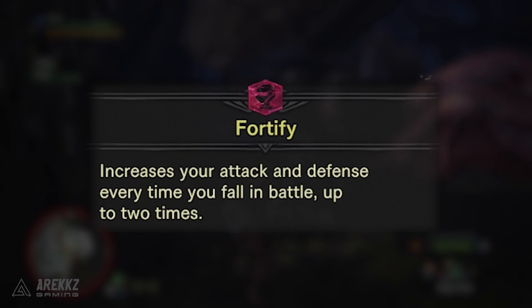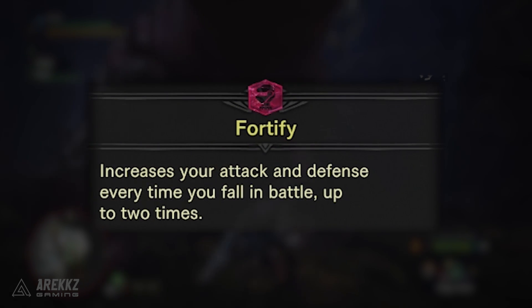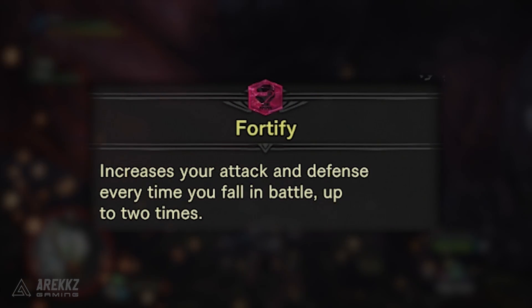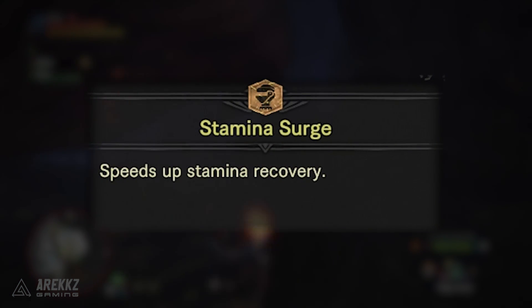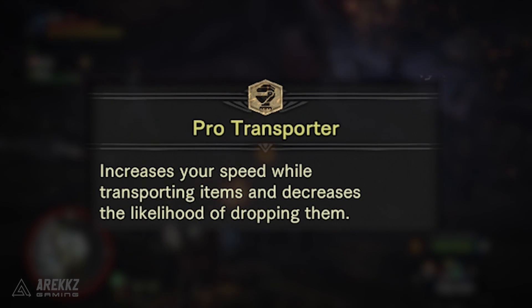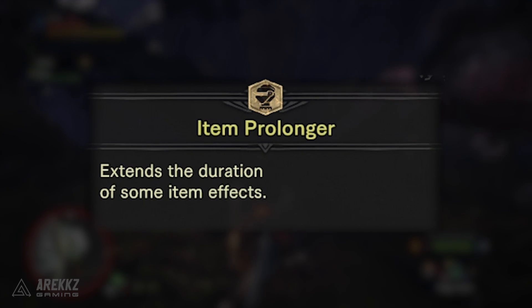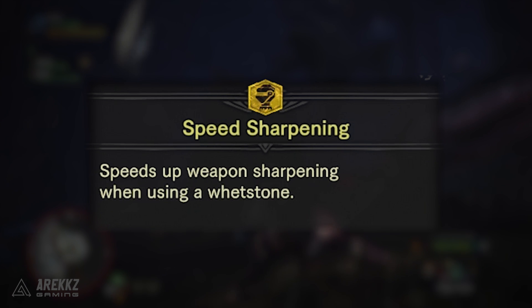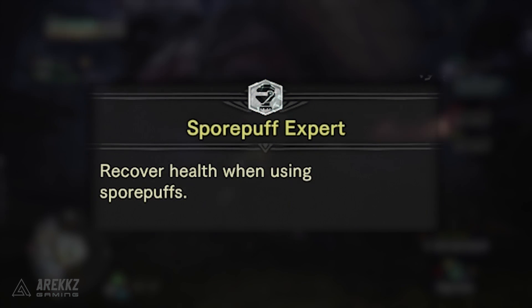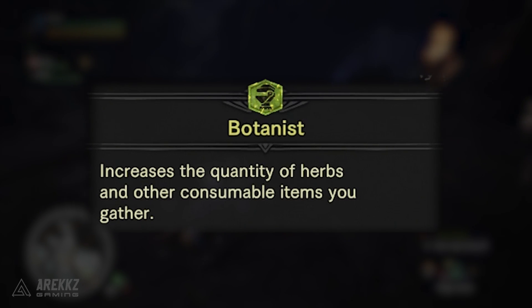Palico Rally powers up your Palicos, increasing their attack and defense. Fortify increases your attack and defense every time you fall in battle, up to two times — so if you're new and fighting an unfamiliar monster and taking a beating, this will actually help you following a cart. Speed Crawler increases your movement speed whilst crouching. Stamina Surge speeds up your stamina recovery. Pro Transporter increases your speed while transporting items and decreases the likelihood of dropping them. Item Prolonger extends the duration of some item effects. Speed Sharpening speeds up weapon sharpening when you use a whetstone. Spore Puff Expert lets you recover health when using spore puffs. Botanist increases the quantity of herbs or other consumable items you gather, with each additional level giving you one extra item per gather.